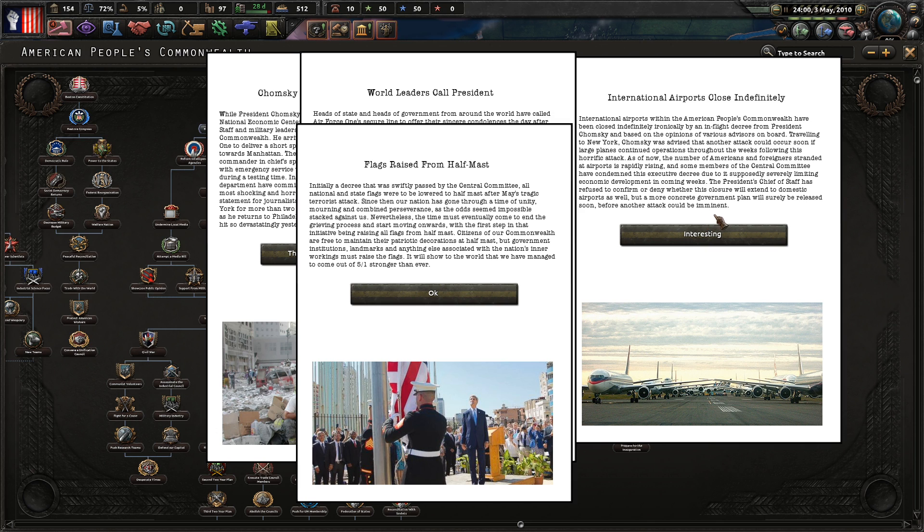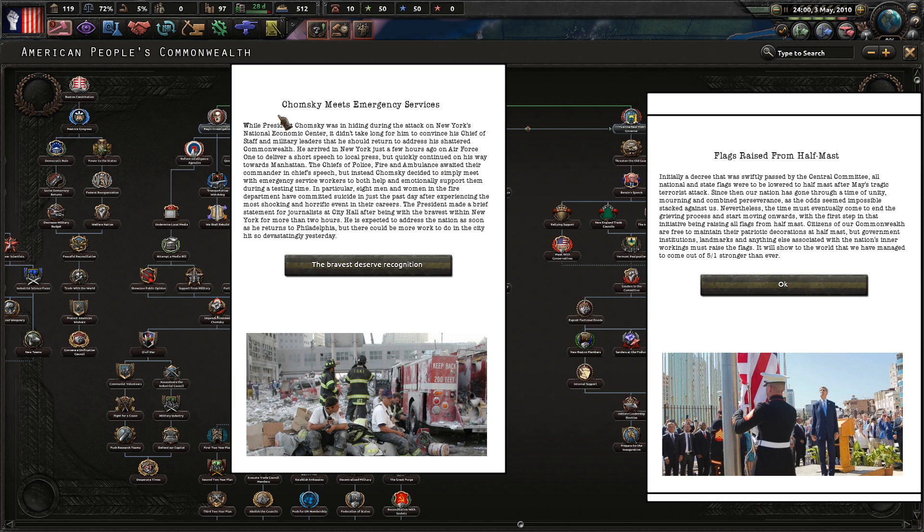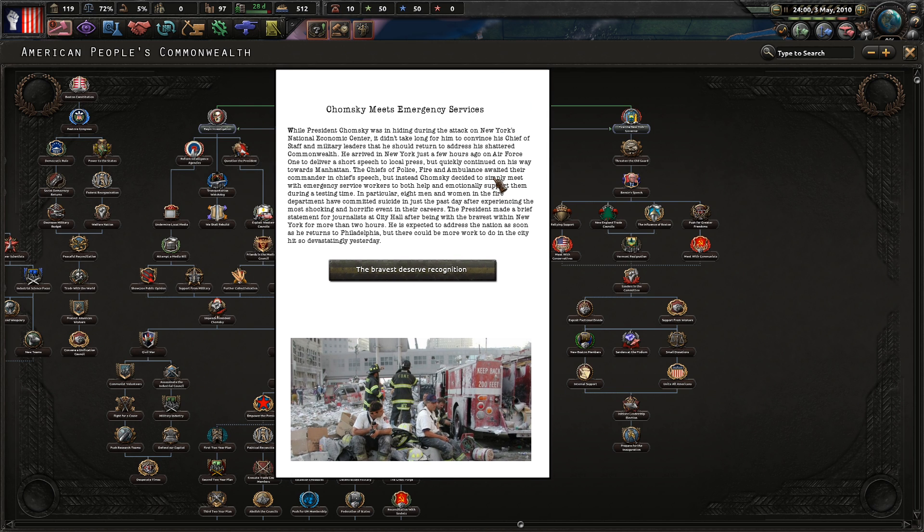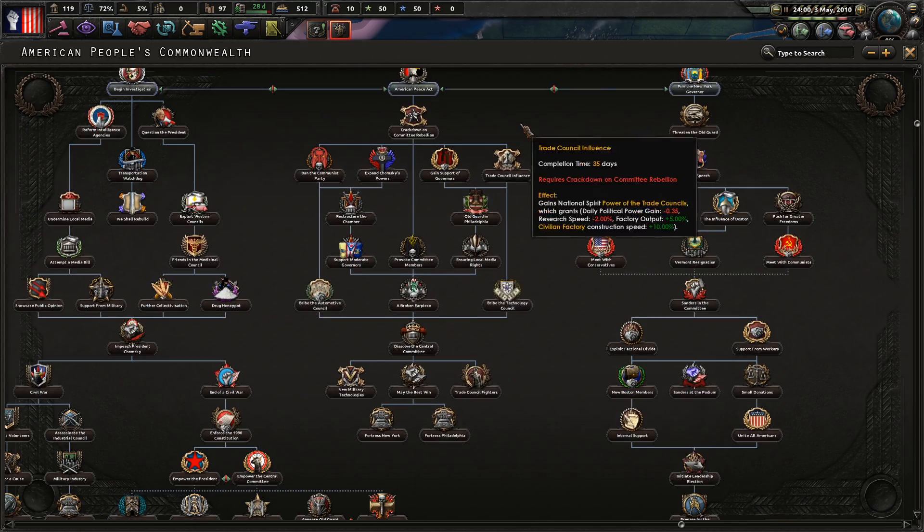A thousand people have volunteered from New York - congratulations. International airports are closed. People are calling the president, people are sad - understandable. President Chomsky meets with emergency services. He returned to New York on Air Force One to deliver a speech but instead decided to meet directly with emergency service workers to help and emotionally support them. Eight men and women of the fire department committed suicide in just the past day after experiencing this shocking event.